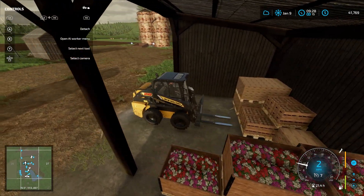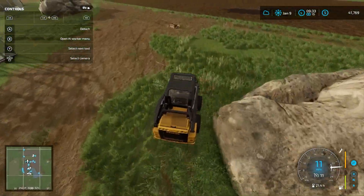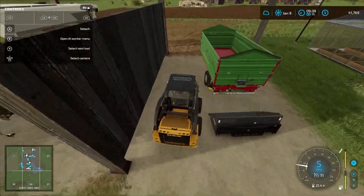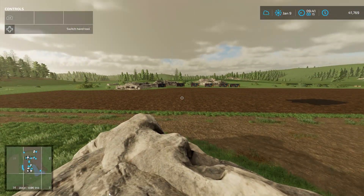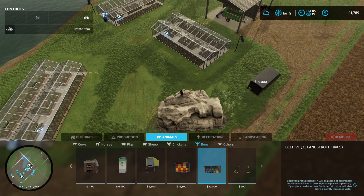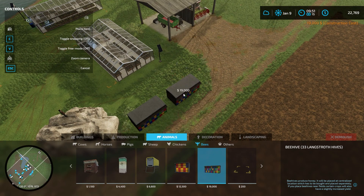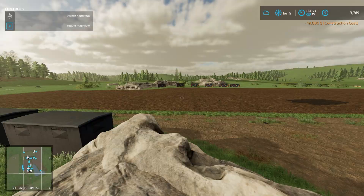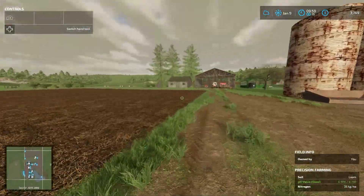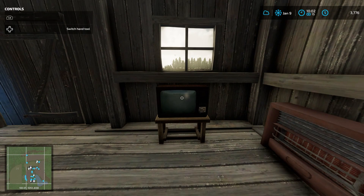Here we go, just placing down that honey pallet. I moved the other one and just tried to straighten it out as best as I can. It looks like we've got a lot of honey already — about 103 liters. I decided to get two more 33 Langstroth hives and place these down just over here. I'm not really too fussed about where the hives go at this point since none of the crops I'm going to be growing benefit from the hives. That makes 13 hives total. That'll do it for this episode — thanks for watching and we'll see you all next time. Until then, have a great night everyone!